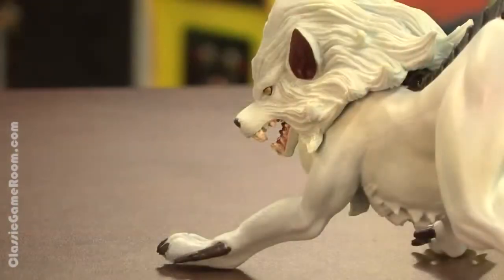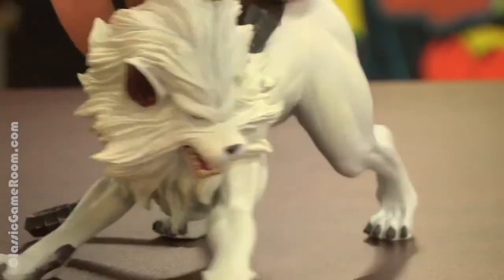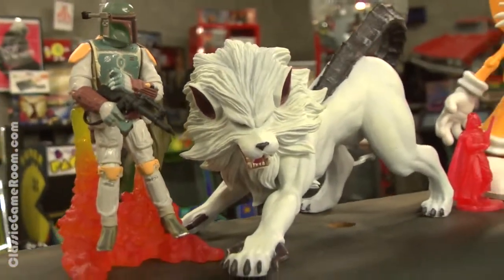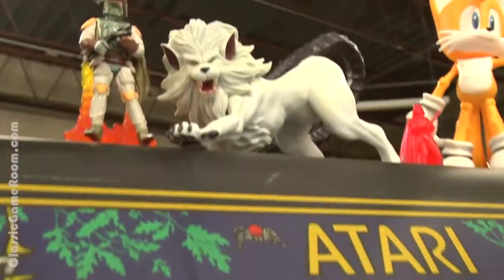I like the detail. I like his pose. I like that this just exists. Perfect for Shin Megami Tensei fans. Be careful though — he will turn on the rest of your toys when you're not looking. It's Kerberos, who can now be seen hanging out on top of Millipede with Boba Fett and a soon-to-be eviscerated Tails.